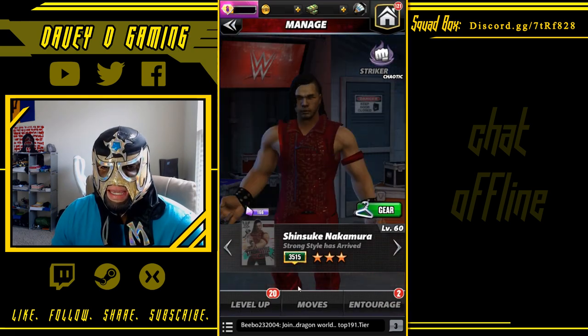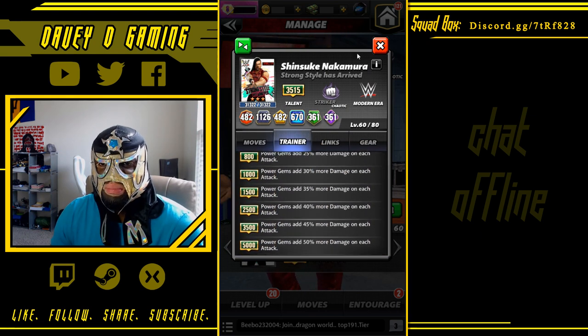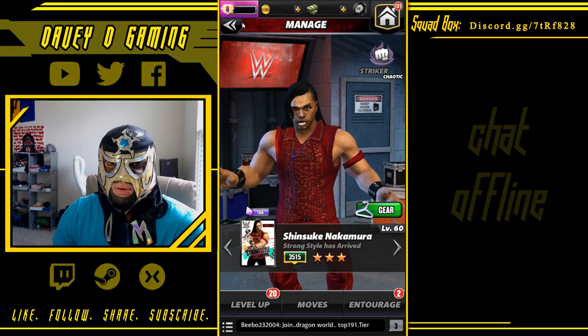Nakamura to 5k based on his training ability — increases power gems. I will actually put him on Steamboat since Steamboat's power gems are one-turn, so I'll play him on Steamboat.